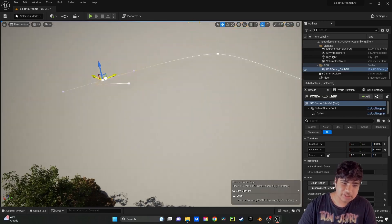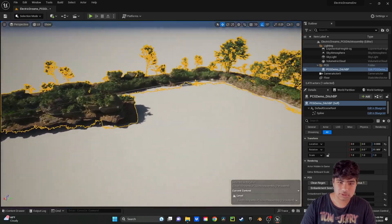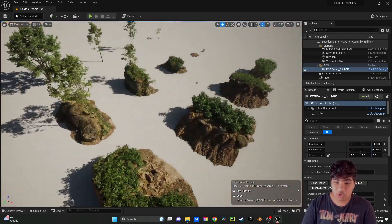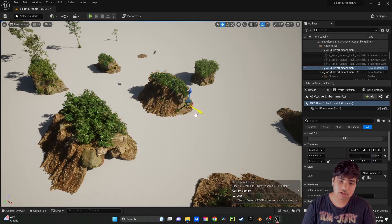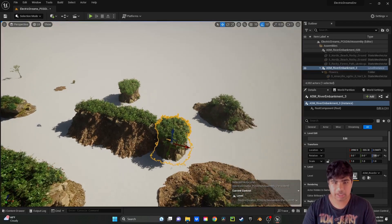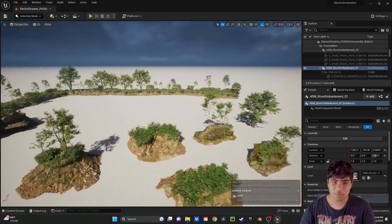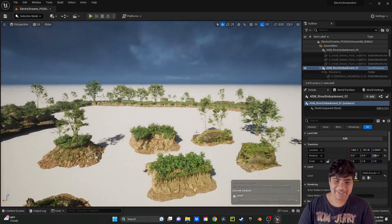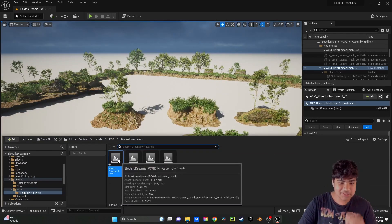We could extend it, and it's so much more convenient doing that than grabbing assets individually. Splines - the wonder of modern development. I'm kidding, but they are really cool. So that was the Electric Dreams PCG ditch assembly level. We're gonna skip ahead just because that'll ruin the final result.